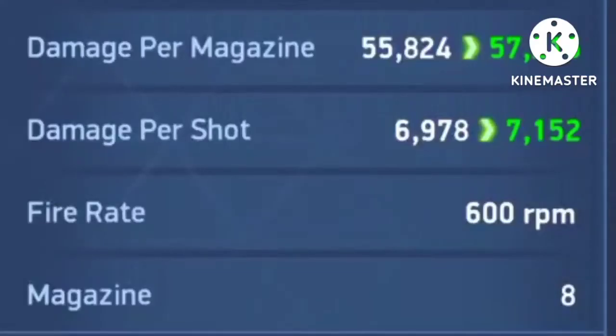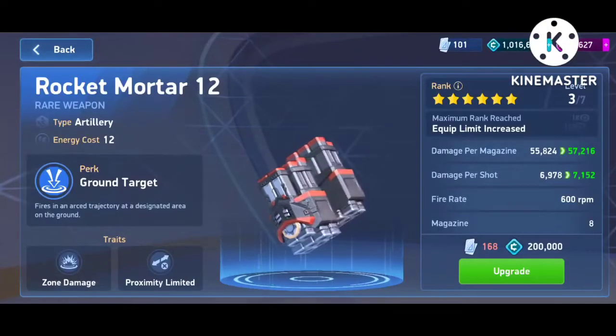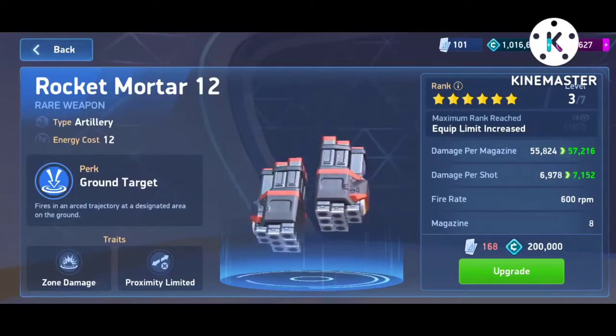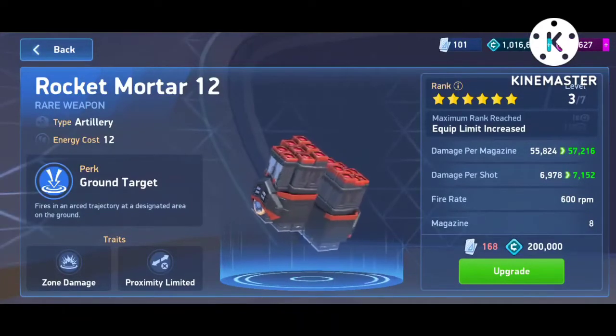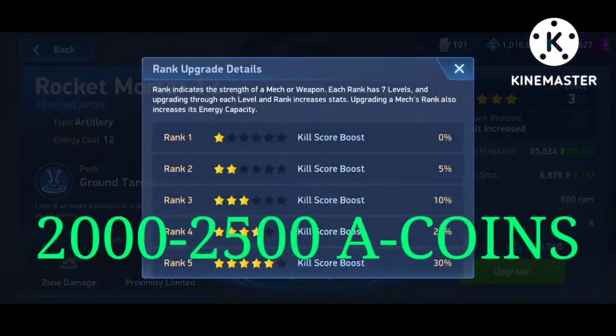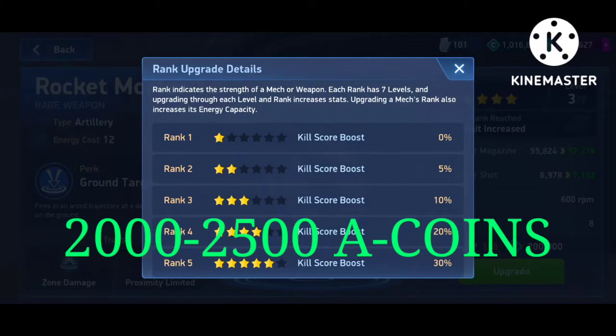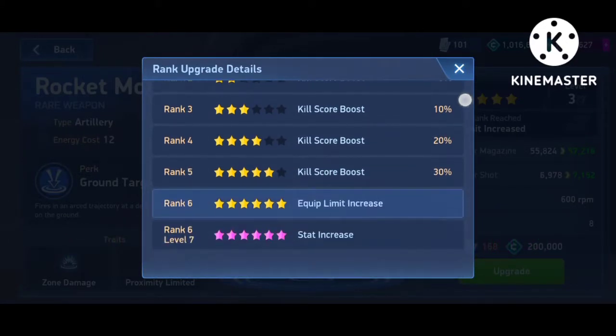The stats of this weapon are amazing. You see the damage per magazine but the main thing is to look at the damage per shot. I have a second copy of the rocket mortar 12 and it's truly just amazing — if you have dual of this it's too good. Upgrading it in total must have taken me around 2,000 to 2,500 A coins, and that's the limit you should aim for to get the second copy.